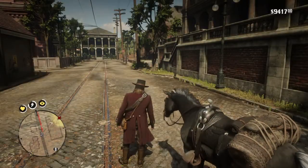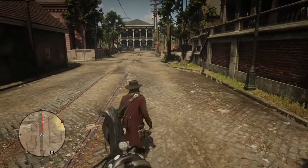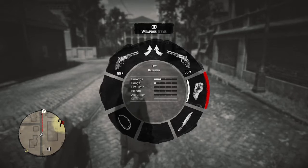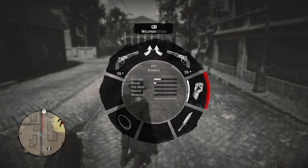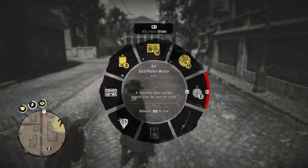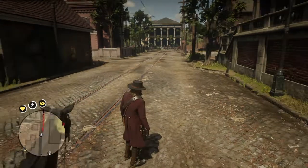Get out of that and hold L1 like you're going to look at your guns. You'll see items and everything. Hold the right joystick arrow to the right, over your binoculars and camera, and hit the R2 or L2 triggers until you see a picture of a watch, then let go of L1.